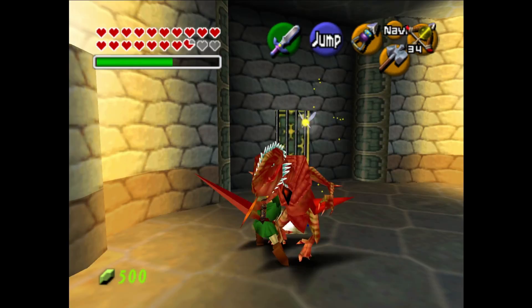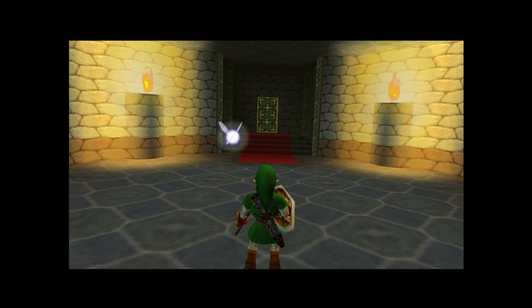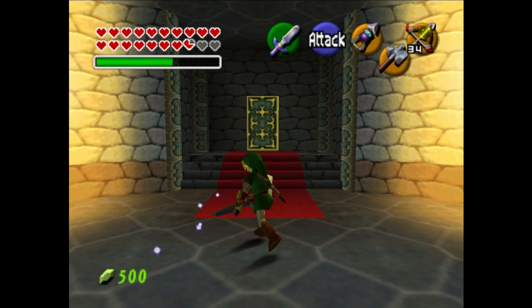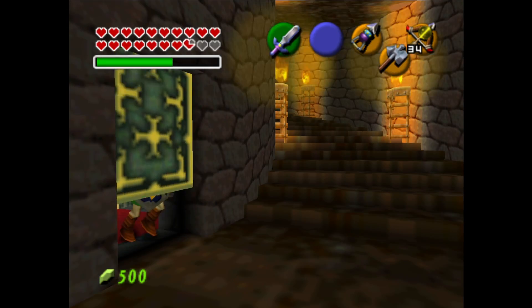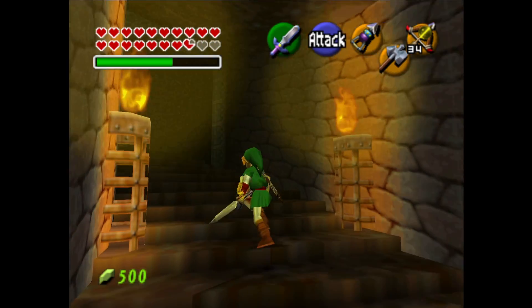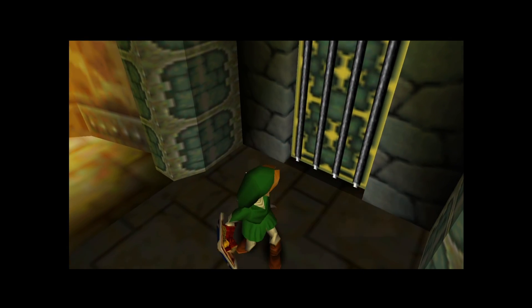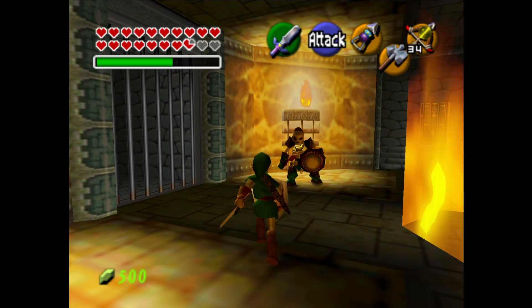You might have seen I have returned to the Hylian Shield — I just like how it looks better, and at this point we don't need the Mirror Shield anymore. We're past all the puzzles that require the Mirror Shield so we're just going to be heading forward with the Hylian Shield and the green tunic. I know a lot of people tend to really like using the red tunic for basically the whole game once you have it, but I'm not about it.